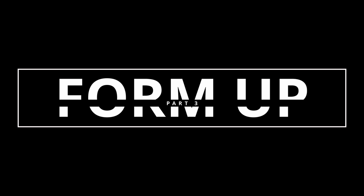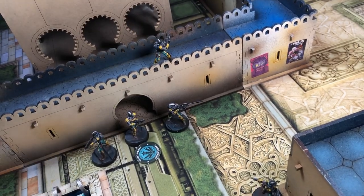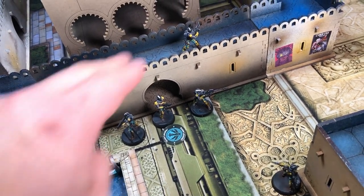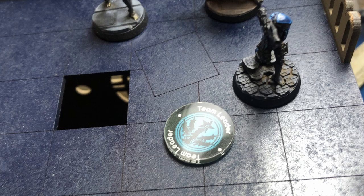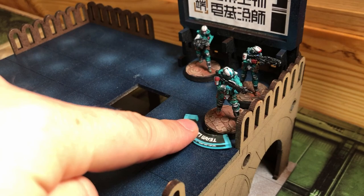During the deployment phase, you can form a fire team by placing a team leader token next to a trooper that meets the requirements. Make sure to check the coherency of the team and declare which members are part of the team. You can also form one during the game: on your active turn, spend a command token and place a team leader token in the same way.